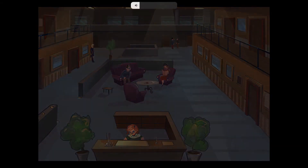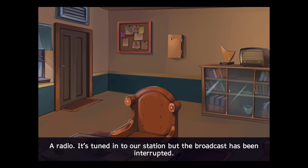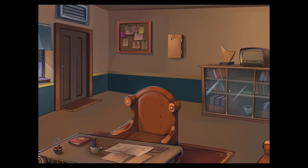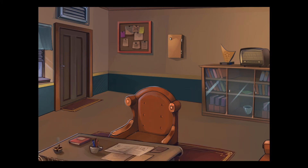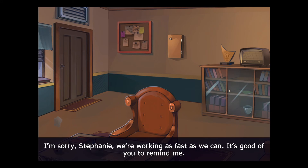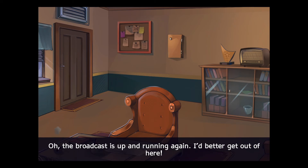Well, the chief's office. A radio. It's tuned into our station, but the broadcast has been interrupted. I suppose I'm lucky I can't hear what's going on in that room right now. Hmm. This key looks like it could open the door to Richard's office. I don't care whose fault it is. It's your job to make sure these things don't happen. I'm sorry, Stephanie. We're working as fast as we can. The broadcast is up and running again. I better get out of here.